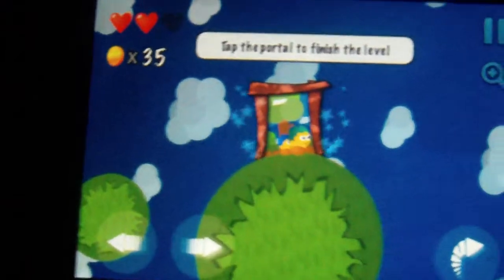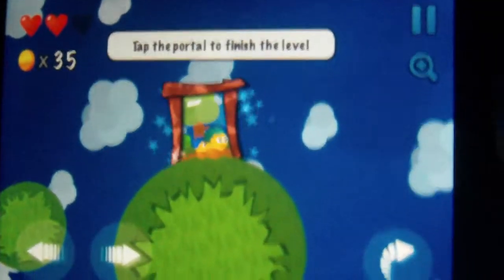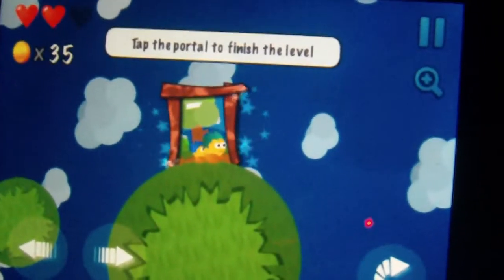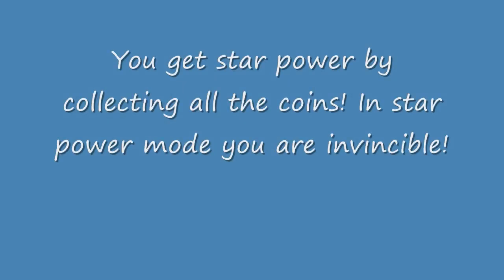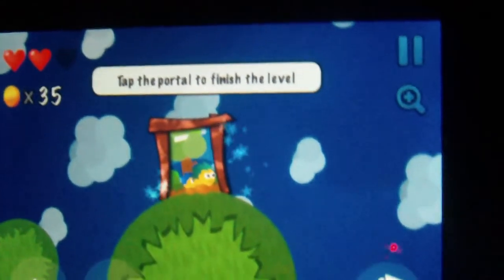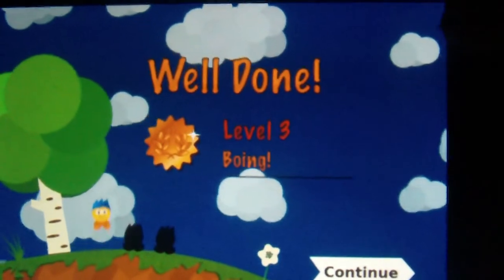The basis of the game is to go around and collect the little guys — as many as you can. The more you collect, the better. And you can get star power, I believe that's what it's called. You get three hearts and you want to get as many coins as possible. Thank you guys all so much for watching, and I'll see you in the next video. Bye!